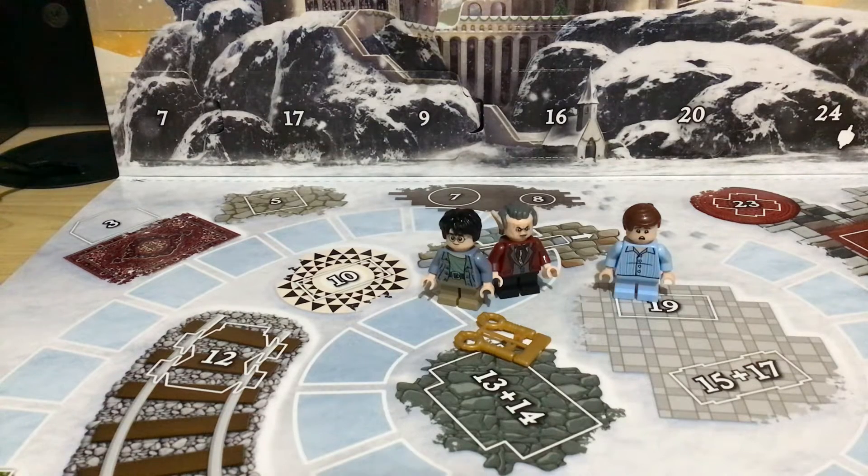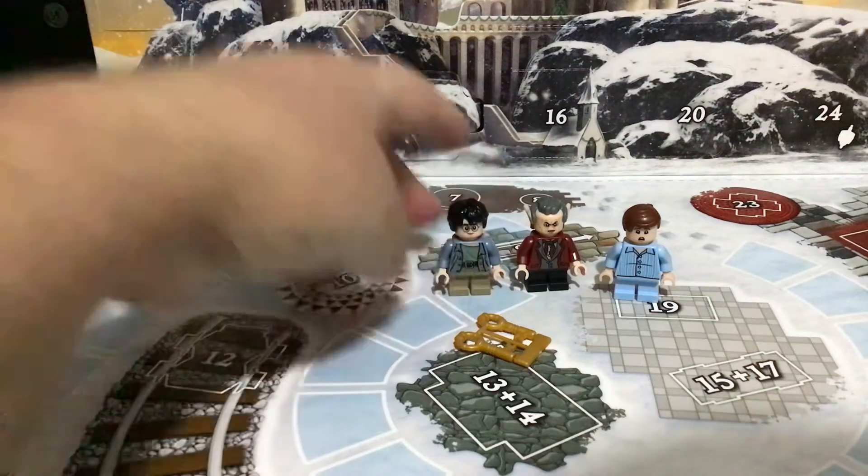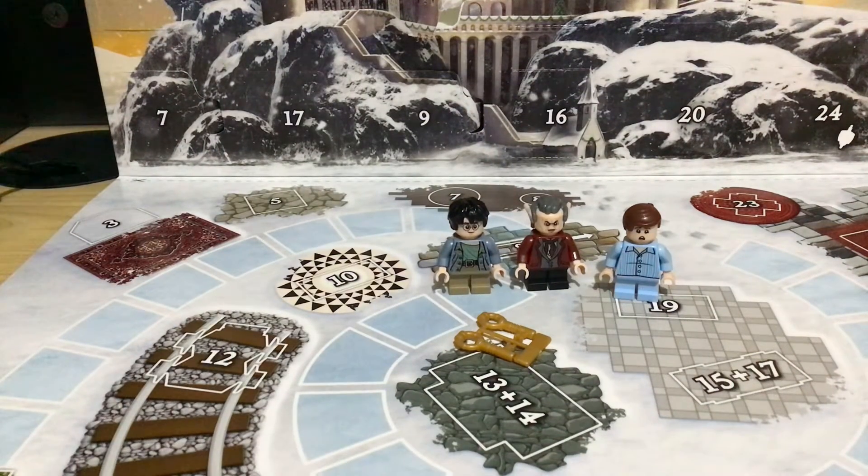So that's three out of what I think is six minifigs. I'm still not going to spoil what Day 22 is - you're going to have to trust me on that one. Don't spoil it for yourself if you're following along, because I was not expecting that character to be in here at all.